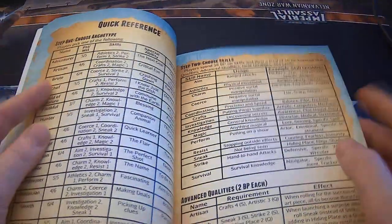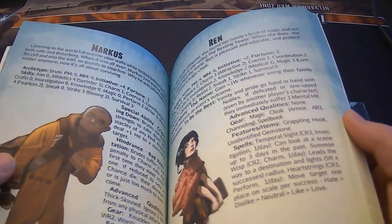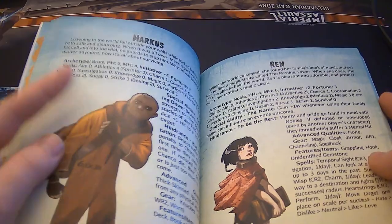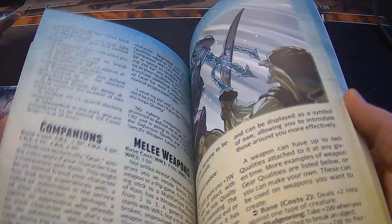Right after that, you have a quick reference, and this is super cool — being right after the character creation section means you don't have to flip to the end of the book. I explained the core rules in less than two minutes. It looks like the book may share some of the same artists as the Fate books, by the way.